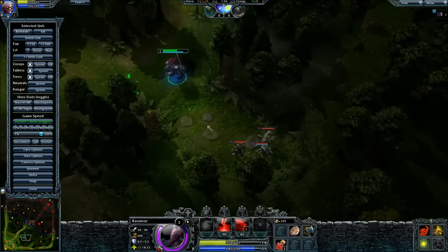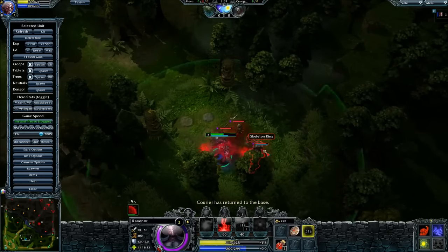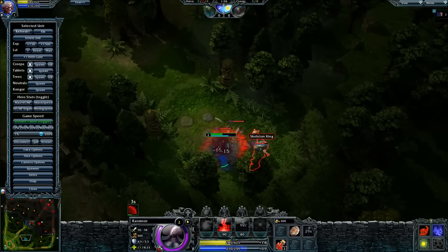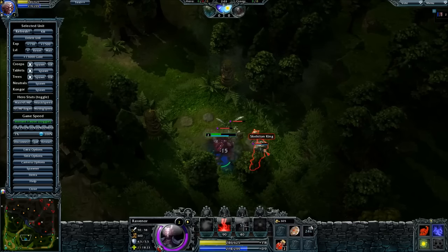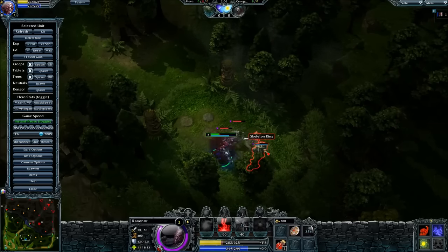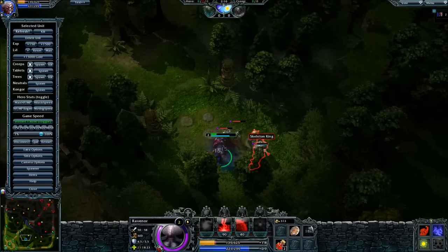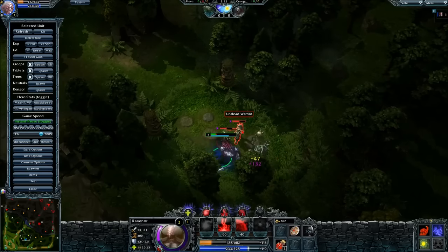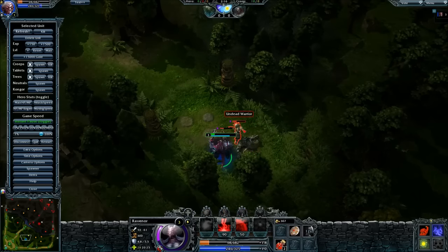You can put 2 levels in your Q and max your E. Then whenever you have ultimate, you just level your ultimate. Whenever we clear a camp, we can just move on to the next camp. However, I do advise that you try to get level 3 before you move to the hard camp, because otherwise you might take a lot of damage.